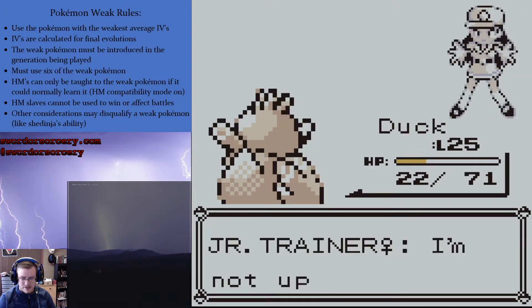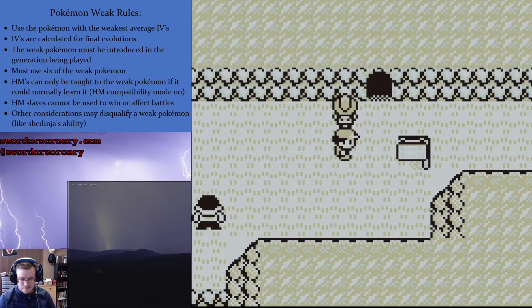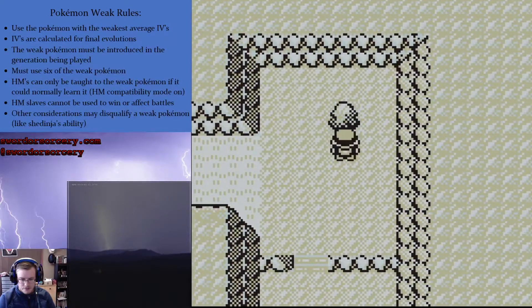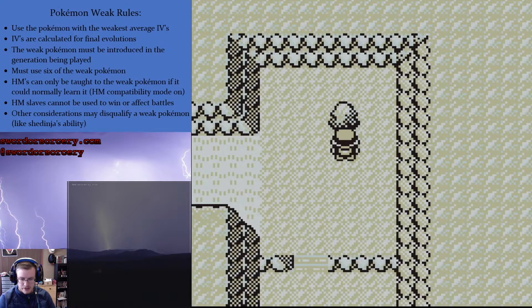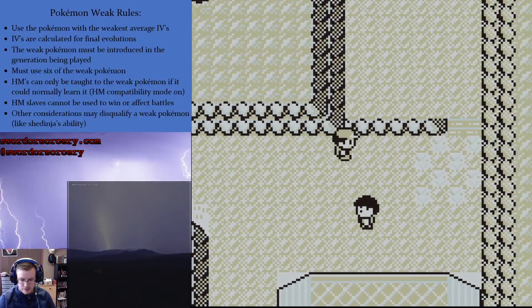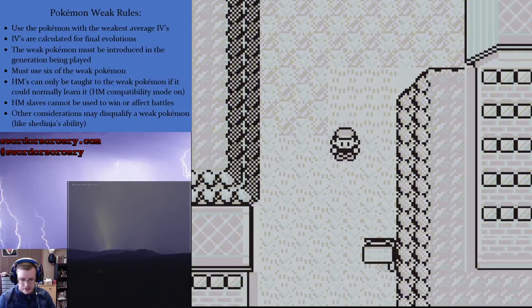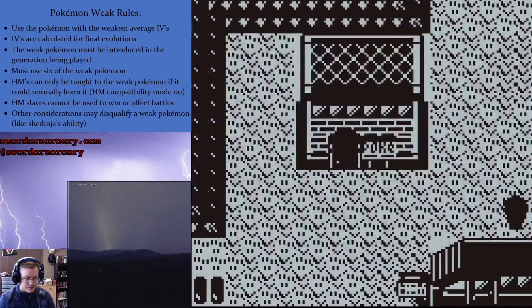Duck is power leveling because I have no other choice. Wait, there's no berries in this gym. Under him, under him. Oh, we made it to Lavender! Praise alleluia, we made it to Lavender!